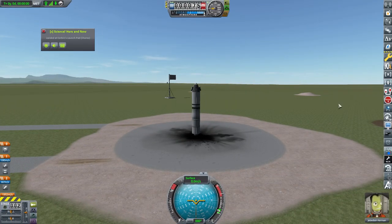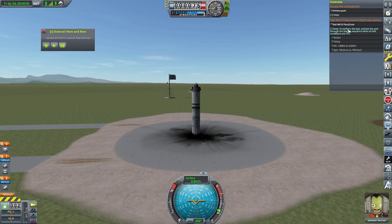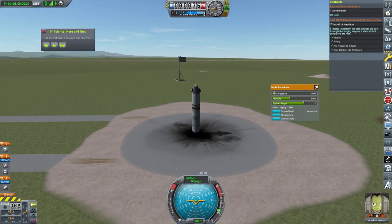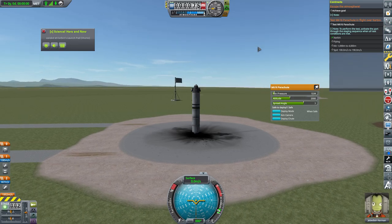So here we are. Since I just want to get out of the atmosphere and hit 70,000 meters, I am going to fly straight up. And I am fixing the parachute so I can do the mission.